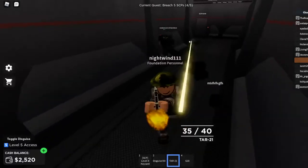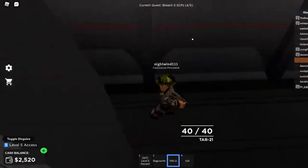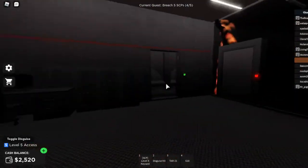This gun is actually really OP. Okay, these guys are kind of bad. Alright, I think we're good actually. So let me run over straight to 457. Alright, we've made it — so at least we can breach this guy.